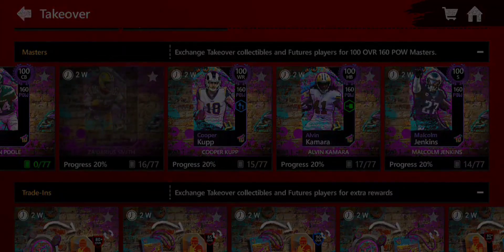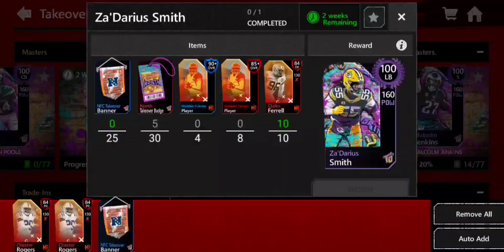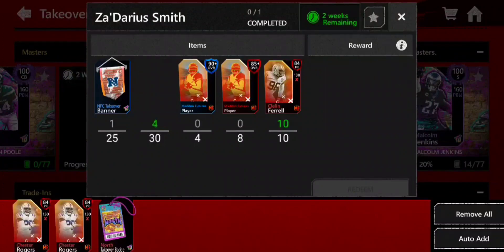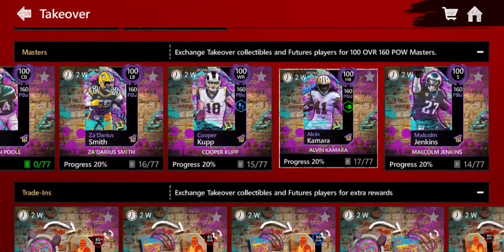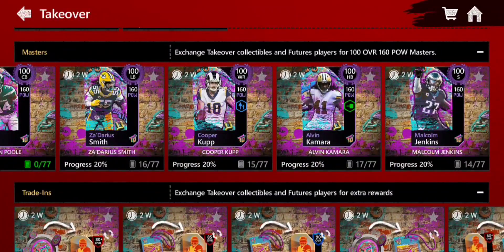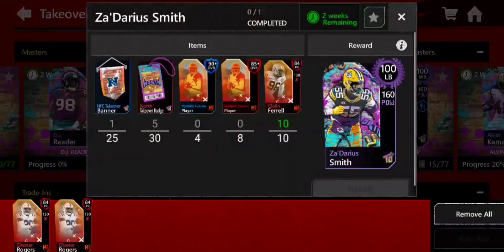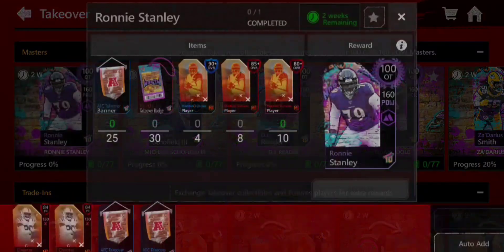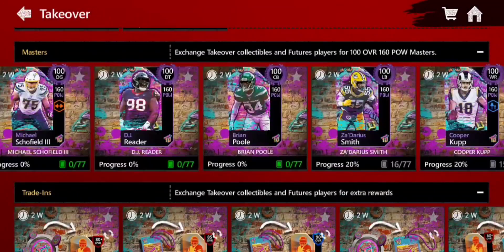If we check out how to get one of these masters, the first thing you'll notice is banners and specific badges. There are only four types of badges in this promo: North, South, East, and West badges. These four badges apply to both AFC and NFC — it just depends on what specific division your card is in. For Zadarius Smith, the Green Bay Packers are in the NFC North, so he will require North badges. For Ronnie Stanley, the Ravens are in the AFC North, so he will also require North badges.